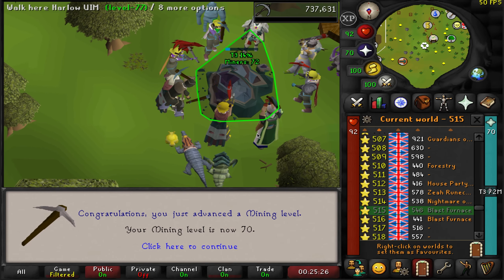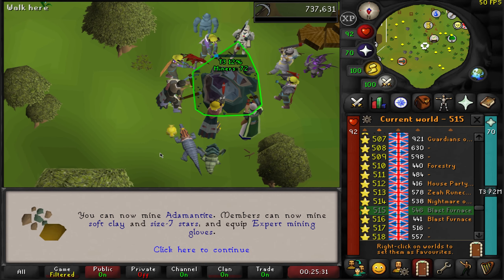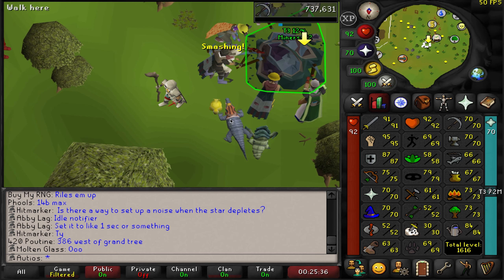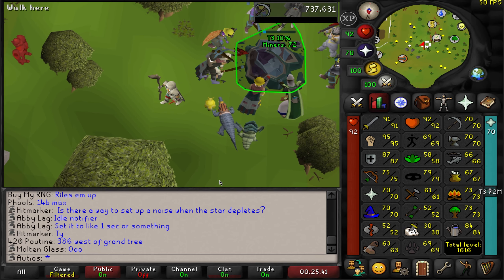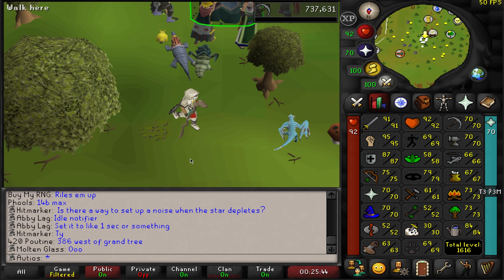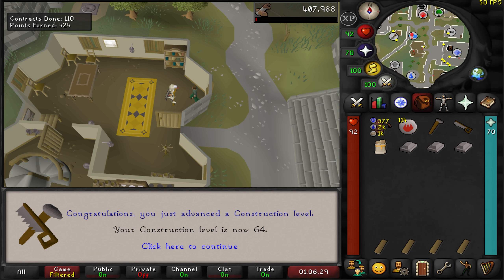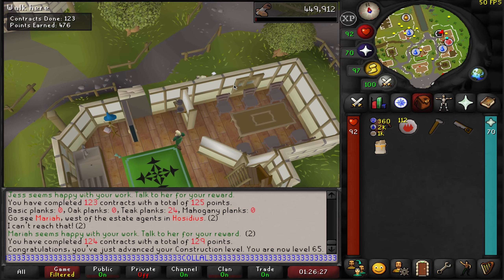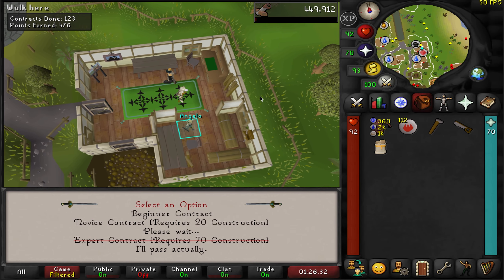We had a little bit of AFK time so I went back to shooting stars, and we just got level 70 mining — very nice. That puts us at we need one level for Hunter, and then we need Herblore and Construction, and then we are done with skilling and will be ready for Song of the Elves. We are super close to knocking out the quest. There's level 64, 65 construction — five levels to go — and based on my current XP rates that equates to about two hours of Mahogany Homes left to do.